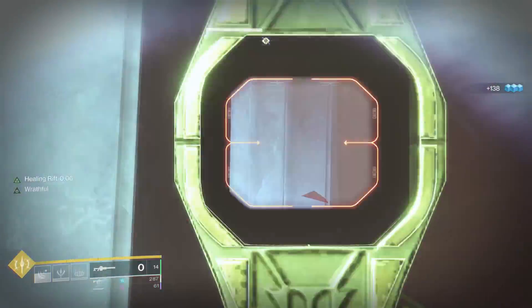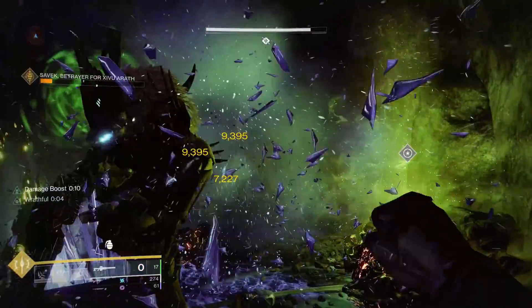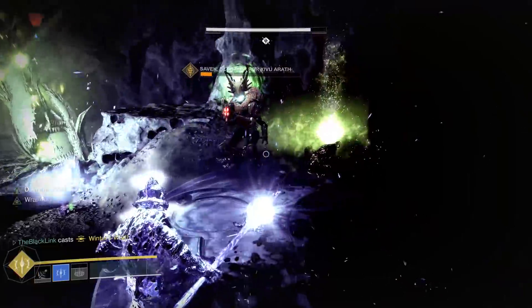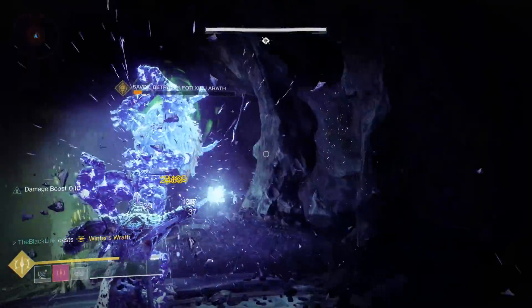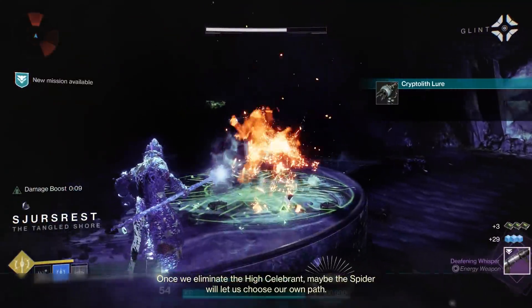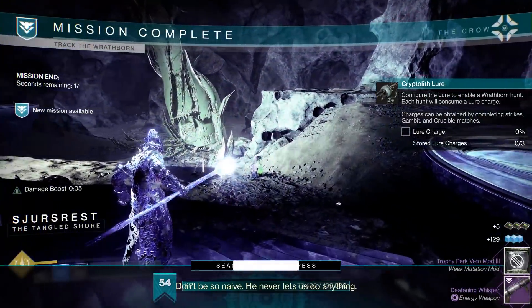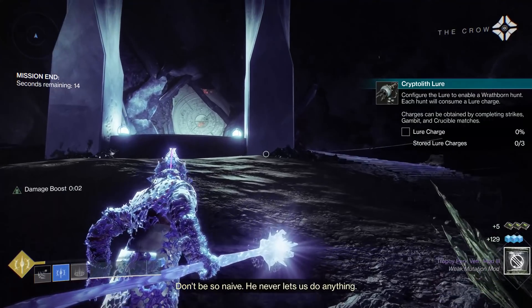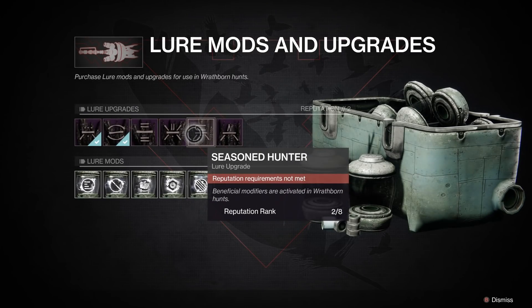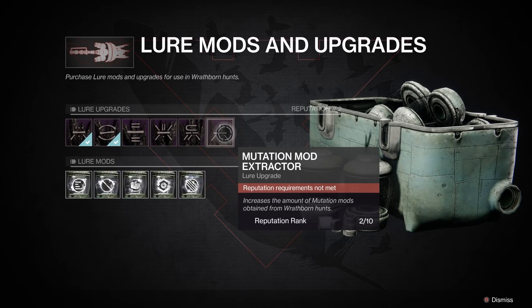Take down that boss, collect your rewards, and then head back to The Crow. As you continue to upgrade your reputation with The Crow, you'll unlock more and more bonuses — things like doubling the amount of powerful drops you get from Wrathborn Hunts every week, increasing the drop rate of lures so you don't have to play quite as many games of Gambit, and there's even a mod that makes beneficial modifiers active in Wrathborn Hunts. It's definitely going to be worth it to fully upgrade this thing.